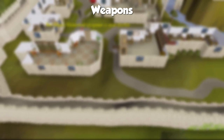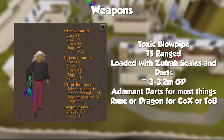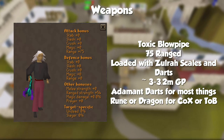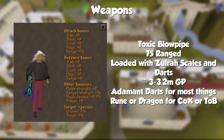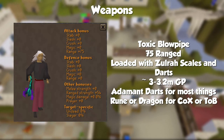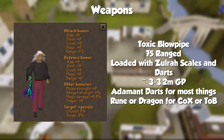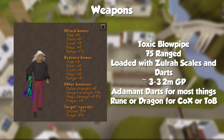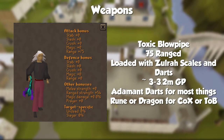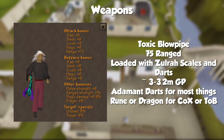The most general use weapon you can buy is going to be a Toxic Blowpipe for around 3 to 3.2 mil. It requires 75 range to use and needs to be charged with Zulrah scales and loaded with darts. Recommended that you use Adamant Darts for casual use — things like Zulrah, slayer training — and then use Rune or Dragon Darts for any higher level PVM like Chambers of Xeric or TOB. The blowpipe can hold 16,383 darts and scales, which means it will cost you around 2.5 mil to completely charge it. It doesn't have to be fully charged to use — it just needs to have some scales in it.